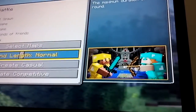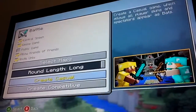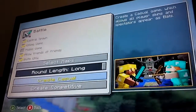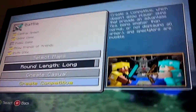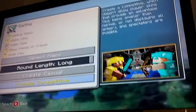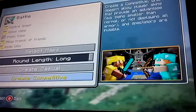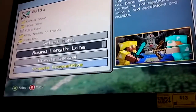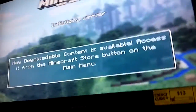Next is the round length — it's the maximum duration of each round, so you can choose short, normal, or long. You can also create a casual game, which allows all player skins and spectators appear as bats. Or create a competitive game, which doesn't allow skins that provide an advantage, and all armor and status are invisible. I'm just picking a regular, normal one.